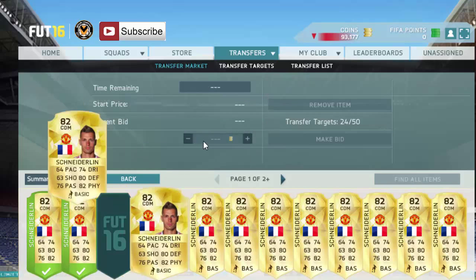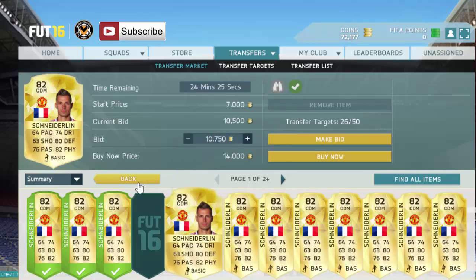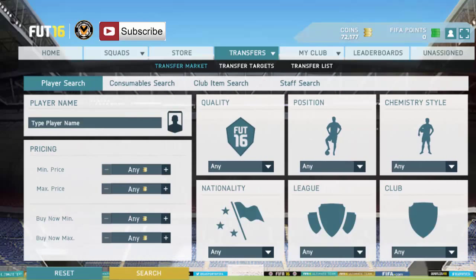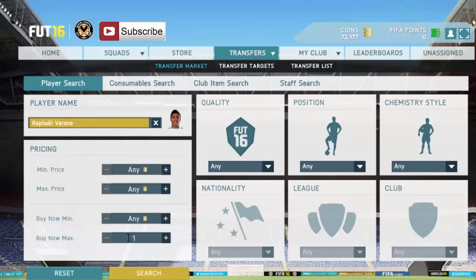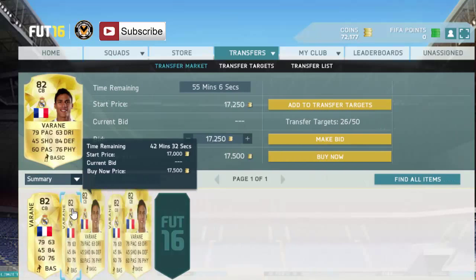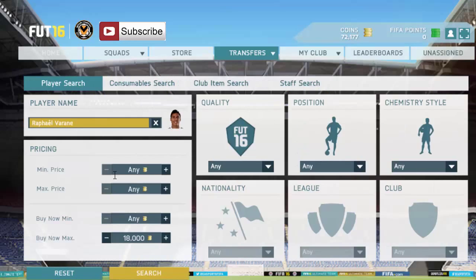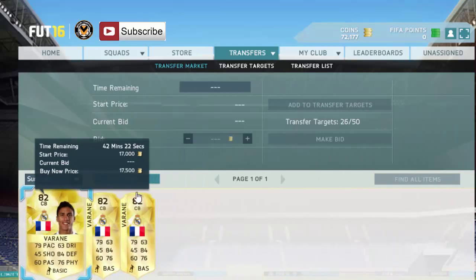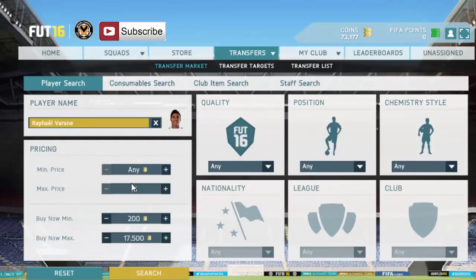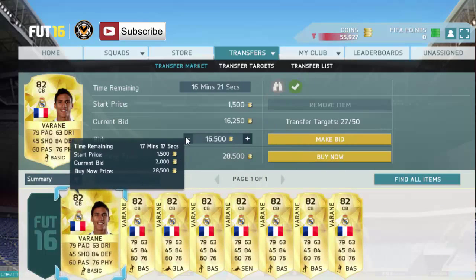We'll bid on that one and that one too - 24 minutes, why not. I'm not going to go much higher than 26 minutes. Next we have Raphael Varane - I picked up a couple of awesome deals from a minute ago. They're on 18k. 17,500 is the average, so that's absolutely fine. We'll put that in and 16,250 as well to make sure. That means you're listing for around 16,250 to make around 400-500 coins profit. There's one at 16 minutes.